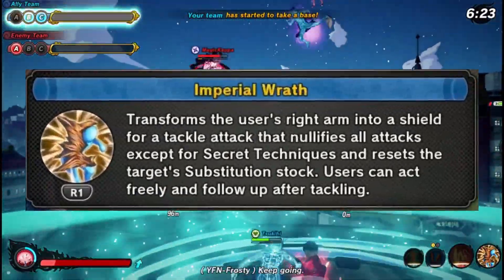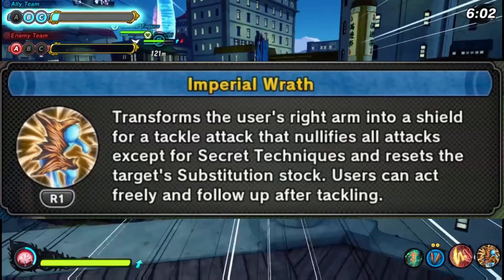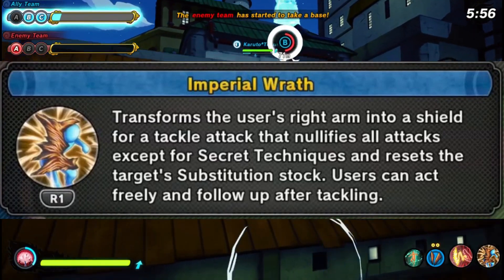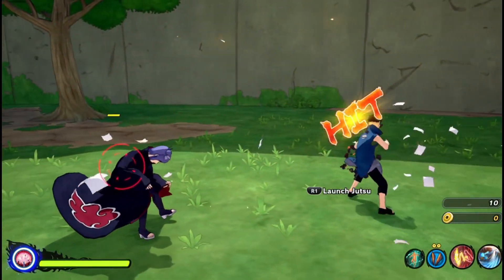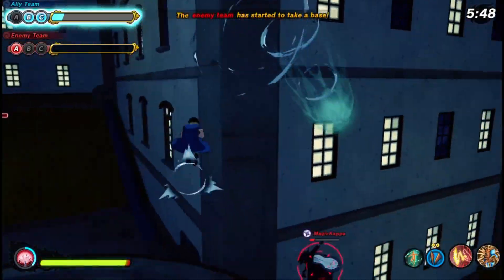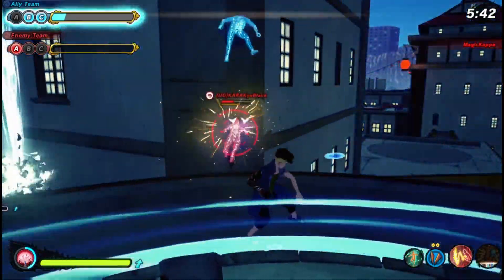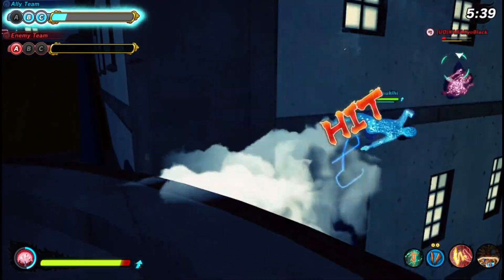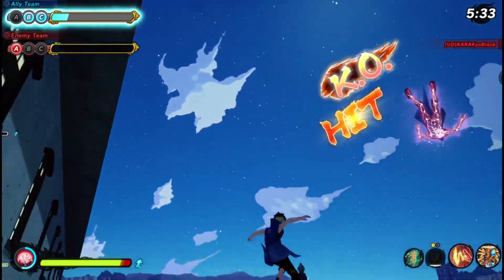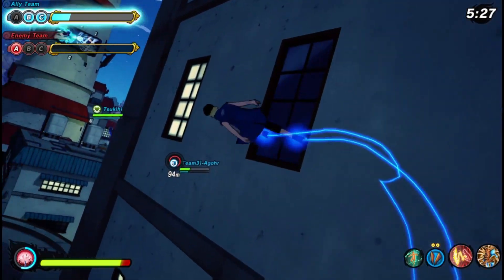For the second ninjutsu, Imperial Rat — this ninjutsu transforms the user's right arm into a shield for a tackle attack that nullifies all attacks except for secret techniques, and resets the target's substitution stock on contact. Users can act freely and follow up after tackling. This jutsu is absolutely broken — you charge at somebody, blocking all ninjutsu except secret techniques, and on contact you take their substitution stock away. It's kind of like Hazan Strike if you think about it.